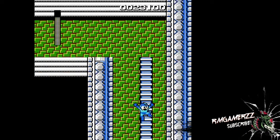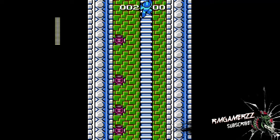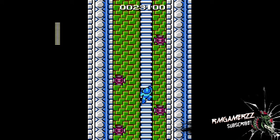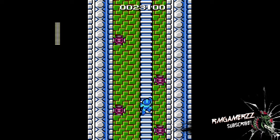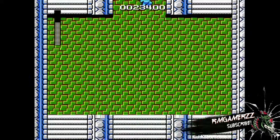We're about to face Bomb Man, the first boss of the first game. The interesting thing about the first Mega Man game is that before you reach the boss, instead of just going through a door and a corridor where you can switch weapons like later games, you have to go through an area with enemies. It's not many enemies, but it's still annoying having that before the first boss.